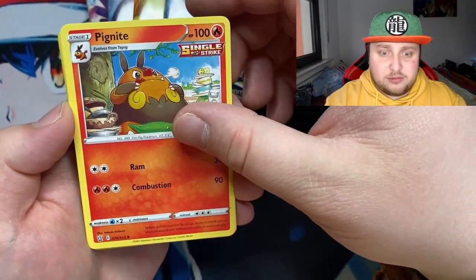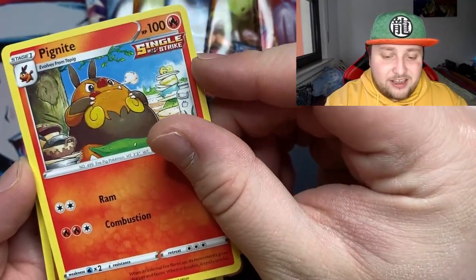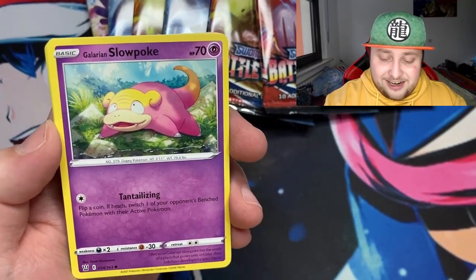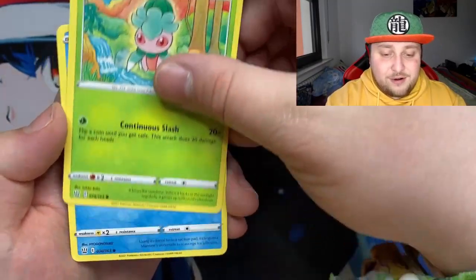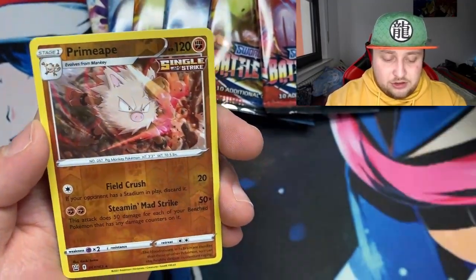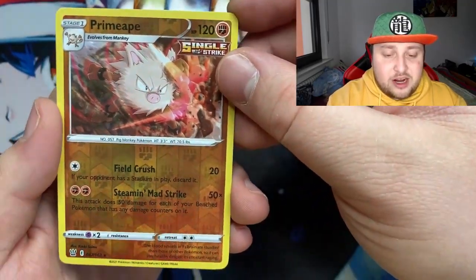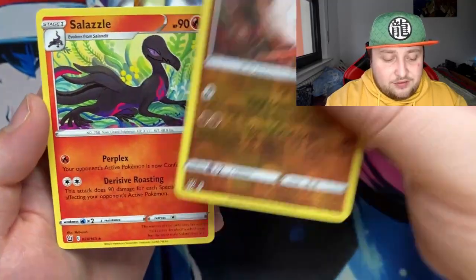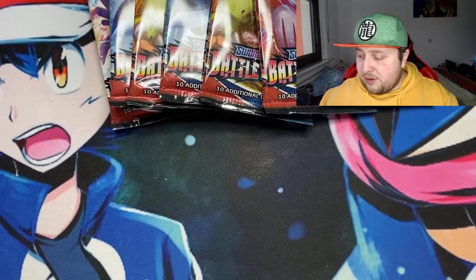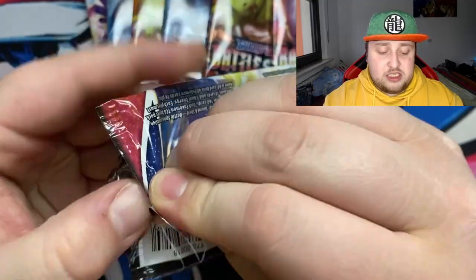First pack - these are in English by the way, which is awesome. We got lightning energy, a code card, a Dartrix, single strike Piknite, Mankey single strike, Galarian Slowpoke, Rapid Strike Kubfu looking very good, reverse Prime Ape single strike. And the rare is a non-holo Sableye - so nothing great in the first pack. That's okay, we got plenty more to go.